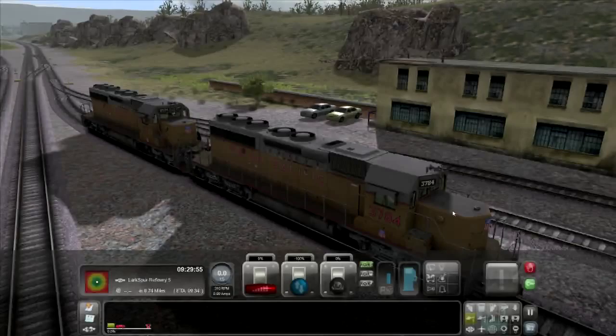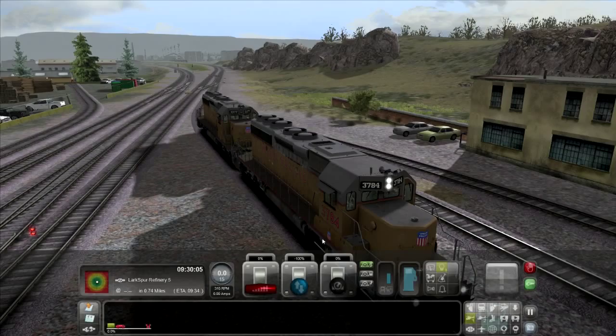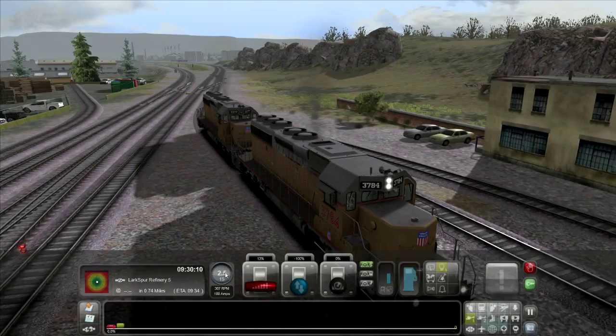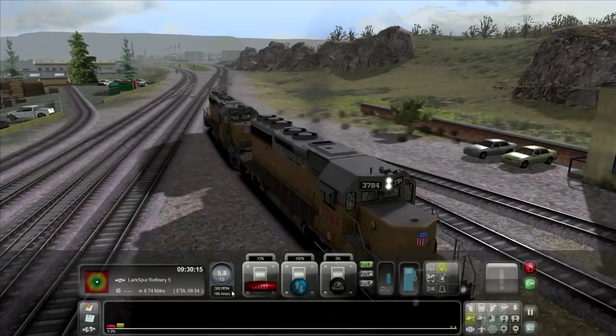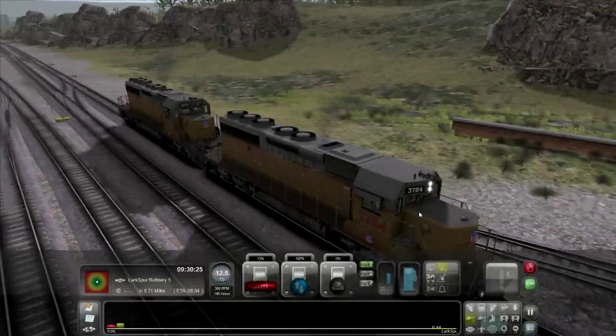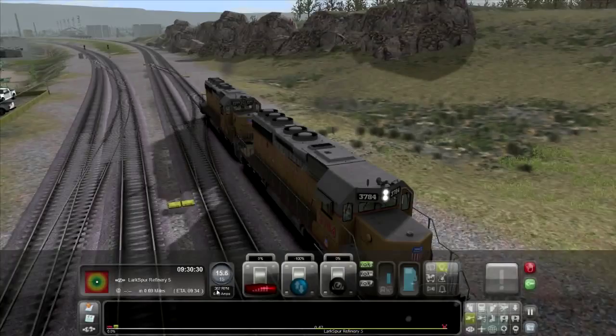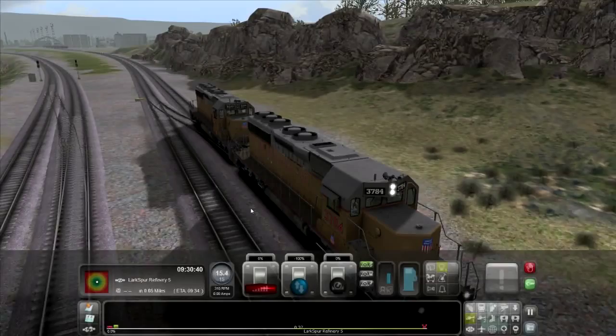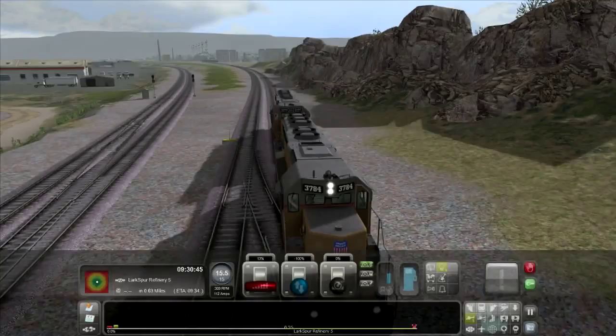Turn the lights on by pressing the H button. Now we back up, keeping within the yard speed limit. The speedometer is here — I'm going two to three miles an hour — and the current limit is 15 miles an hour. Engine RPM is shown below. When you have two engines in this game, the stereo sound system produces a really weird reverb effect with the two engine sounds. Going way too fast — I need to hit the brake.